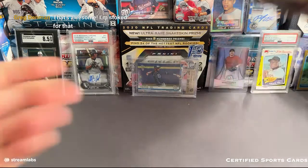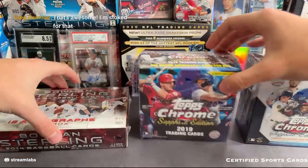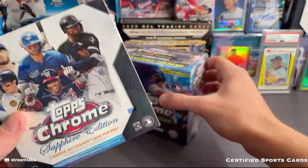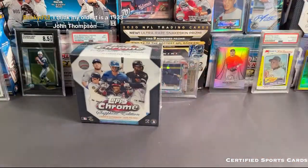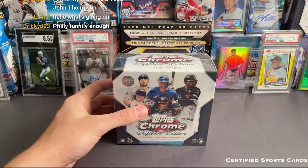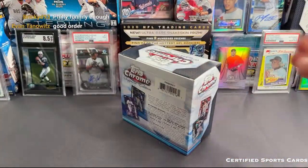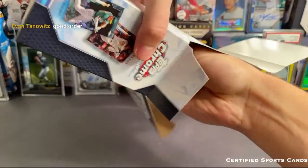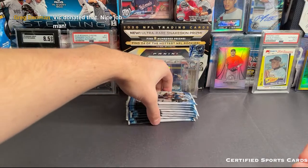We do have three more boxes left. I'm thinking we do the 2020 Topps Chrome Sapphire — you can pull some monsters in here too — then the Bowman Sterling with 18 autographs, and finish on the 2019. It'd be sweet to pull a Bichette or something right here, or a Luis Robert, that would also be kind of cool. Not sure who has the White Sox or the other teams. Alright, good luck to you guys — 2020 Sapphire. Again, this is not the Update Sapphire, this is the base Sapphire which is a little bit more highly desirable.